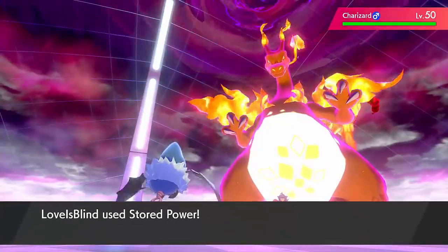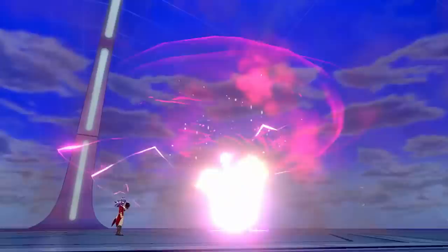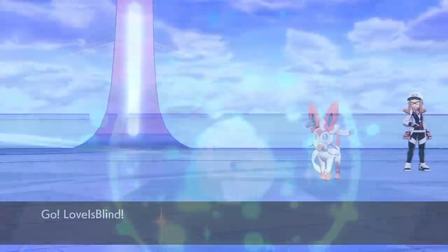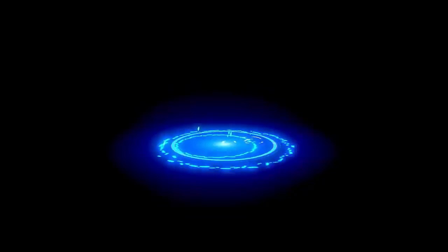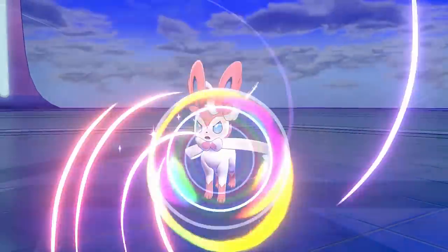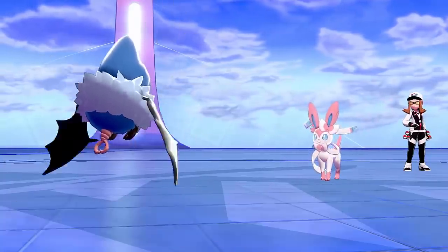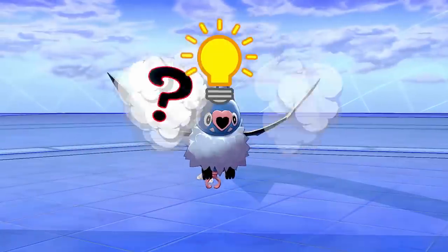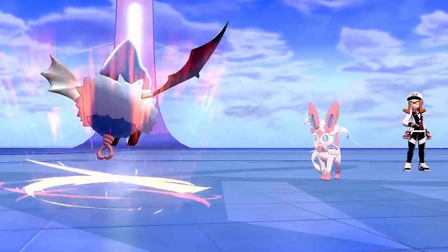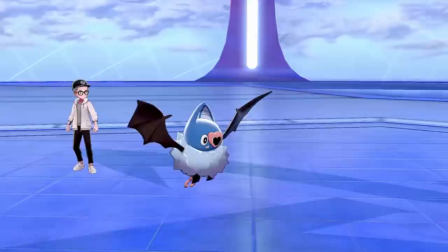On top of that, this Pokemon does keep the Stored Power attack, and that gets more powerful with stat boosts. After one Nasty Plot it's base 100 power, automatically making it more powerful than Psychic — the next most powerful Psychic-type move it might want to run. So Nasty Plot Stored Power is great on this Pokemon. It's quite a frail Pokemon — all of its base stats are low apart from its speed, so you will need to give it a Focus Sash to survive that first turn as you go for a Nasty Plot, and then you can start to sweep with Stored Power. That is the first way to use this Pokemon.